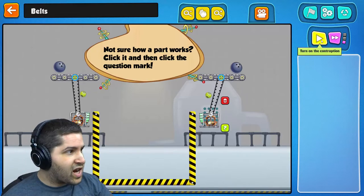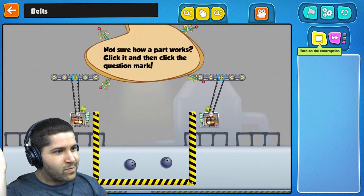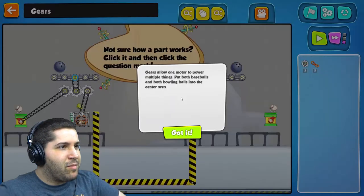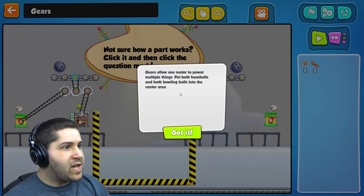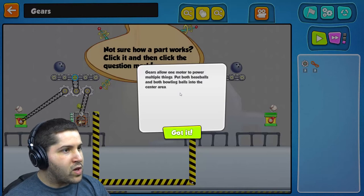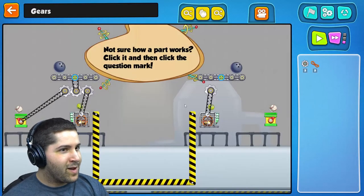Okay guys, let's check out this one. I'm a genius! Look at that. Perfect, I'm learning what things do. Gears allow one motor to power multiple things. Put both baseballs and both bowling balls into the center area — that was almost a tongue twister. Okay, here we go.